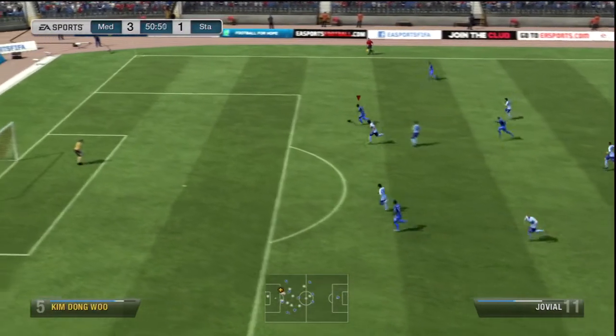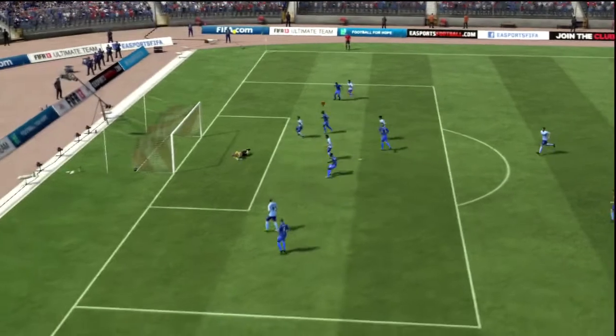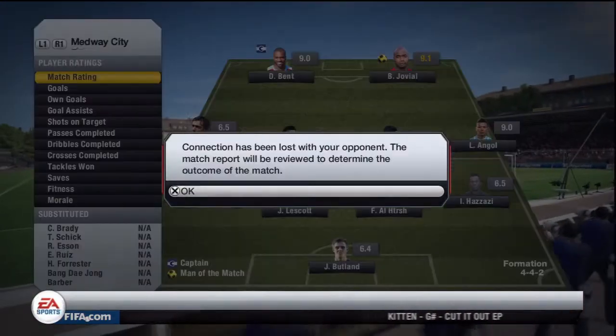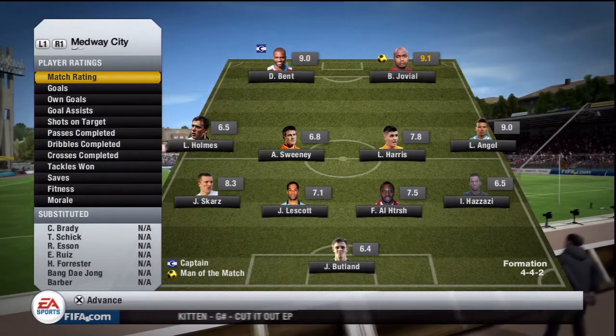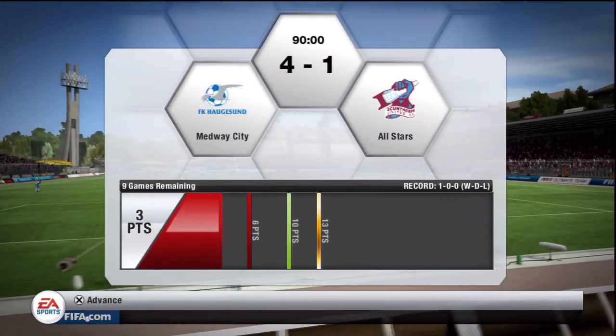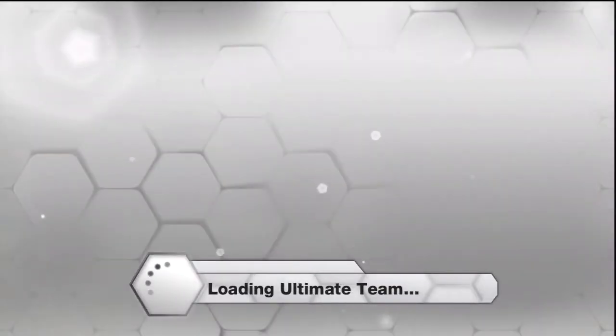We do the fake where you hold R1 and L1 and go through, then put it into the back of the net to make it 4-1 in the 52nd minute. And that is our second rage quit of this series — I think the first was in episode one. In the first game of our new division we've already caused a rage quit, which is looking very good for us.